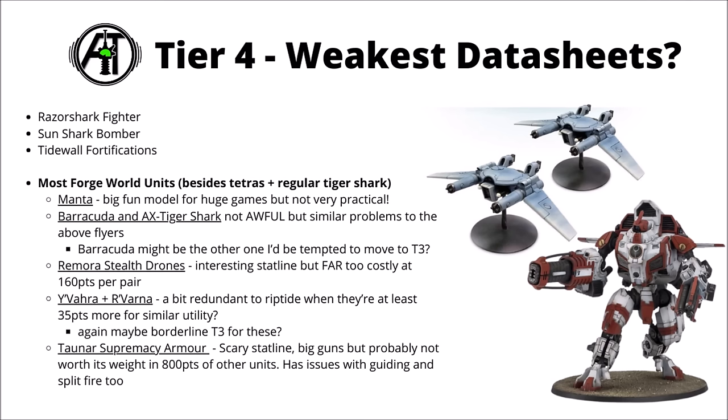Finally, there's the Tau-Nar Supremacy Armor — pretty much the Tau Battlesuit Knight. It does have a scary stat line with Toughness 13 and 30 wounds plus some serious firepower guns, but it's just probably not really worth its weight in 800 points worth of other units. It also has issues with guiding and split fire — if you guide it, then it'll be worse to hit elsewhere. Out of all the Forge World models, the only ones I'd really rank as great are the rather nice Tetras with their reroll hits rules — we'll get on to those later.